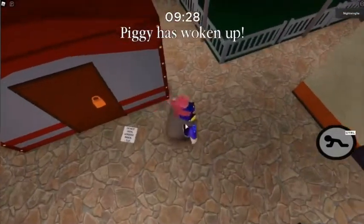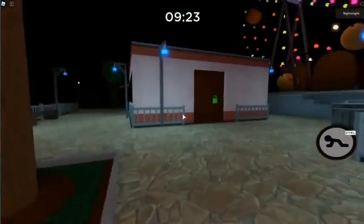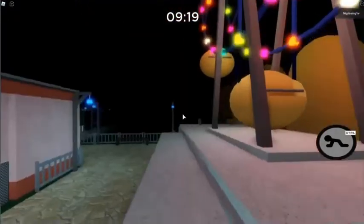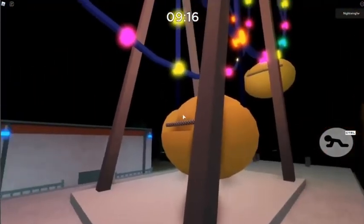You're gonna want to go right here into this room. Open that, then go to the carnival light-up thing. You have to disable the lights, and to do that you're going to have to—